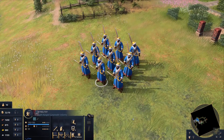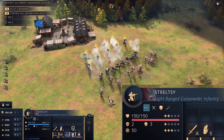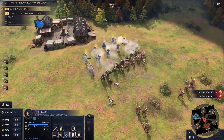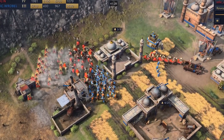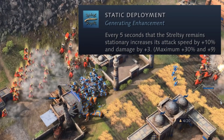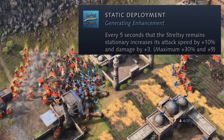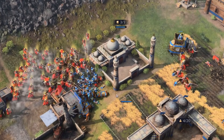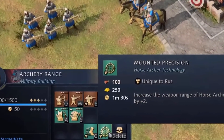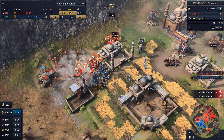The last unique unit available to the Rus is the Streltsy, which replaces the hand cannon in Imperial Age. It appears to have the same stats and cost as hand cannons, but gets a buff while not moving called Static Deployment. Static Deployment increases attack speed by 10% and damage by 3 every 5 seconds, until a maximum of 30% and 9 damage have been reached. You lose the buff upon moving, but there does appear to be a unique tech available in the archery range — though it hasn't been shown yet, it might let them keep the buff for a few seconds after moving.